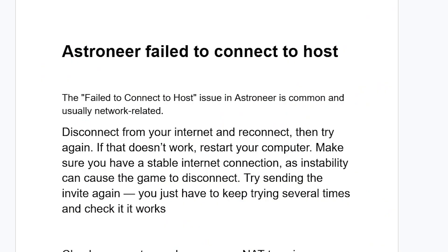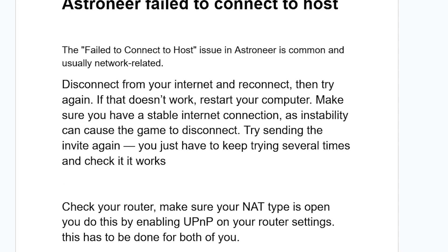To summarize the main community-recommended fixes: disconnect your internet and reconnect, then try again. If that doesn't work, restart your PC and make sure you have a stable internet connection. Try sending the invite again multiple times. Also check your router — make sure your NAT type is open by enabling UPnP on your router settings, and this must be done for both players.